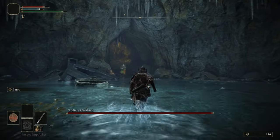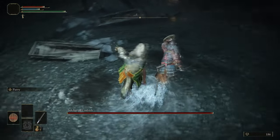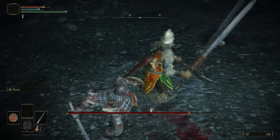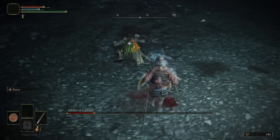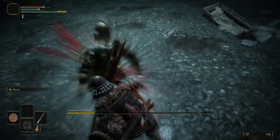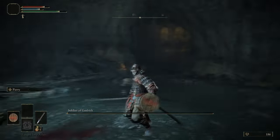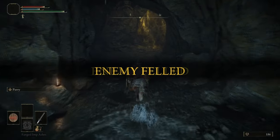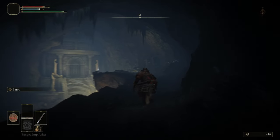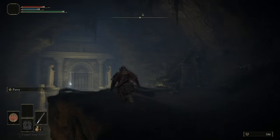This is the first boss of the game — intensely easy. You can use this to get accustomed to yourself and try to fish for backstabs. It's just a normal guy with basically a health bar on the bottom of the screen, so it's not exactly rocket science. If you're having problems with this part of the game, probably go play a different game, to be quite honest.